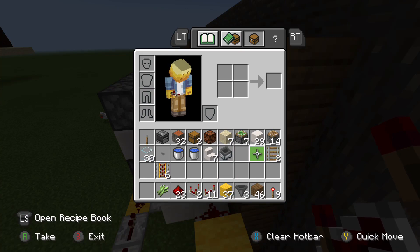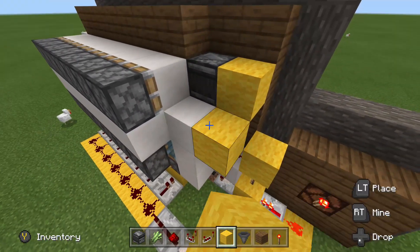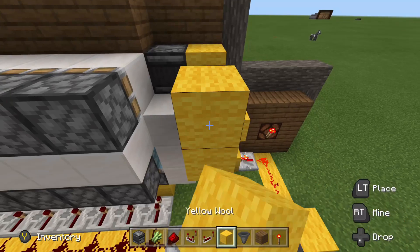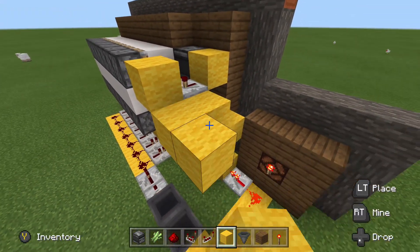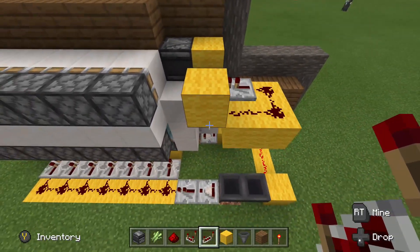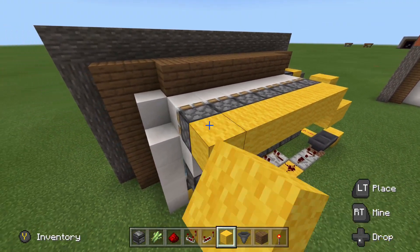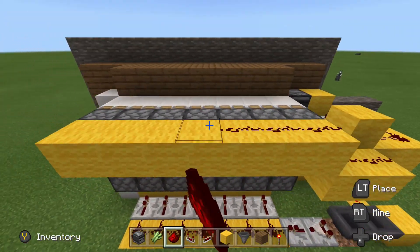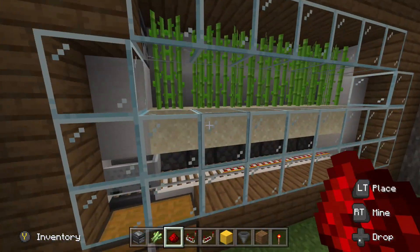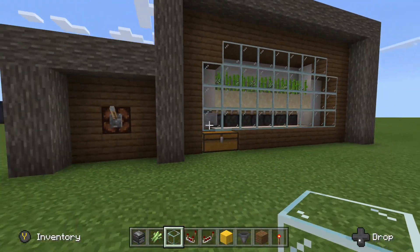To set up the harvesting system, place an observer looking at the sugarcane. Put a block behind the observer, then pull a repeater coming out of that block. The repeater runs into another block. Over here, build a 2x2 platform, put redstone in an L shape, and a repeater running back into the side of the first repeater. Whenever the observer fires, it will fire one time only, because that second repeater locks it into place — so we don't end up with a perpetual clock. Remove the top sugarcane to cause an update to the observer, seal it all up, and that's it — done.